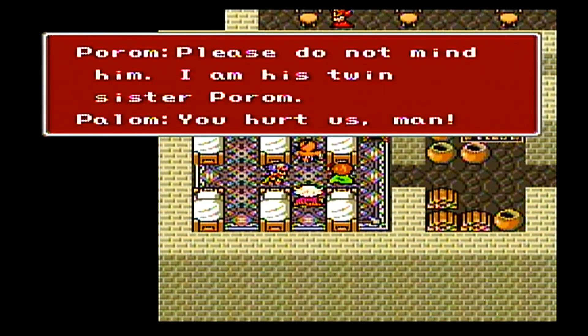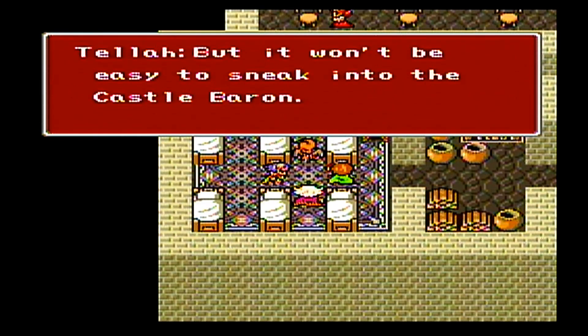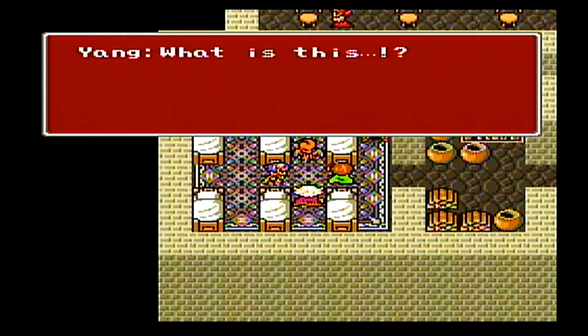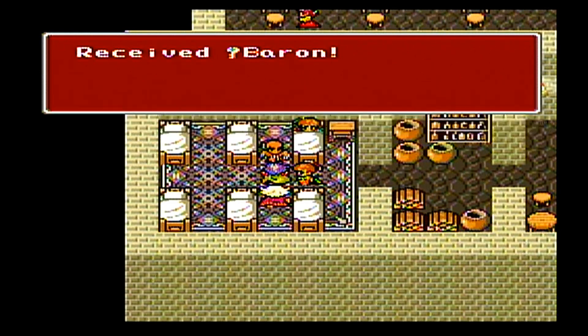Please don't mind him — I'm his twin sister, Palom. We must rescue Sid. It won't be easy to sneak into the castle. This is where that key comes in — there's a secret passage on the west side building. And Yang just so happens to have the key to open that door.